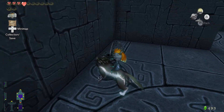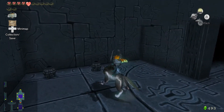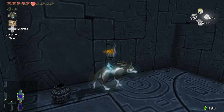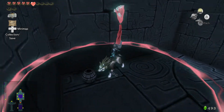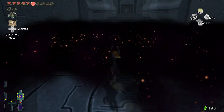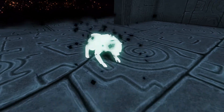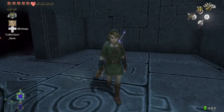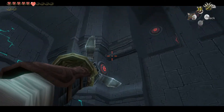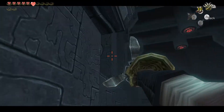Let's break these pots real quick because I do need some hearts. Hearts and other items in general are just scarce in the Twilight Realm. So you really need to be safe about health management, which I probably haven't shown the best example of throughout this playthrough.